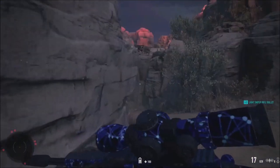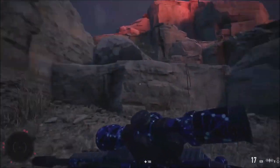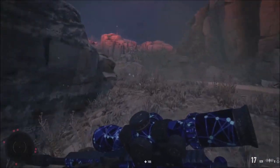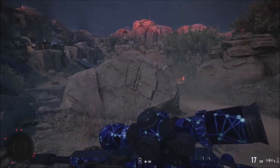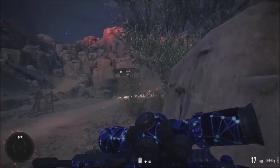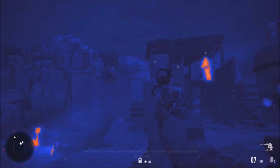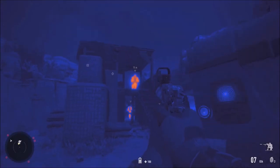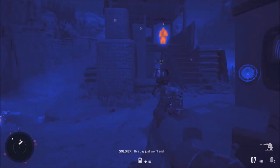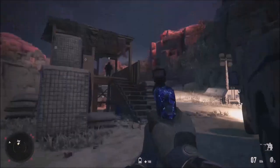I want to be as flawless as possible with this mission. I want to take out that tower and prevent anything stupid from happening. There are a lot of people in that direction, which is why I wanted to evade them, but it's unavoidable. There are two guys I've got to drop quickly — as soon as I drop one I've got to drop the other fast.